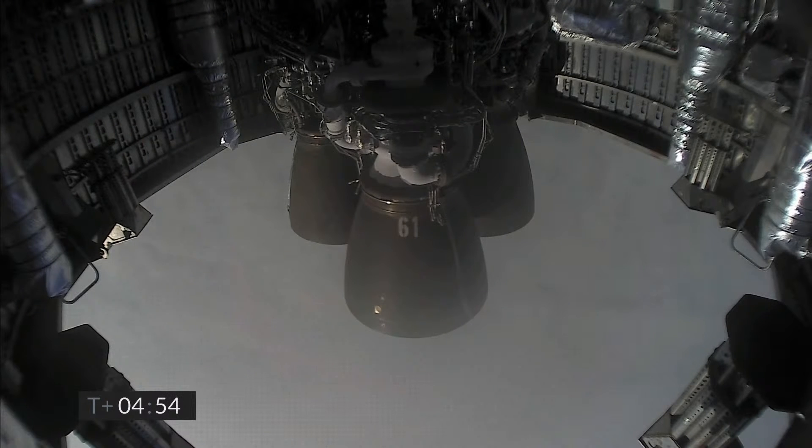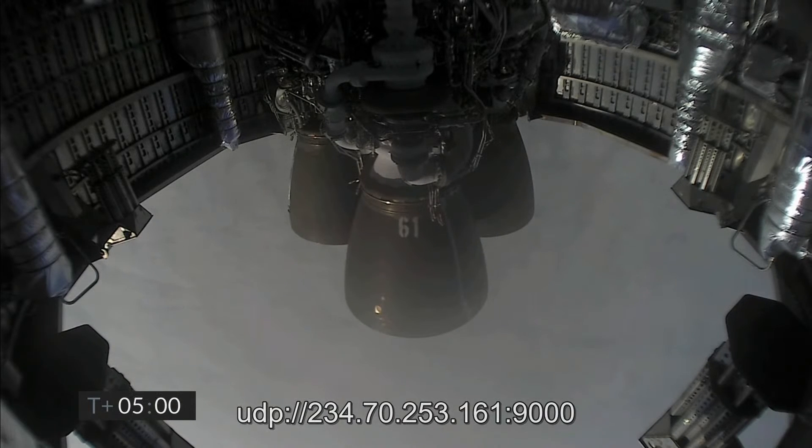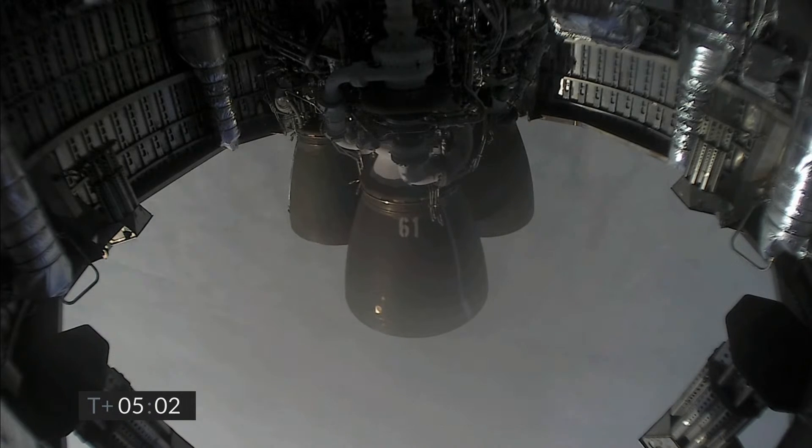We're passing six kilometers. As a reminder, coming up as we get ready for landing, we will light three Raptor engines and flip the vehicle from horizontal to vertical. If things look good, we will shut down one Raptor engine and then possibly a second one, and land on a single engine in the landing zone.